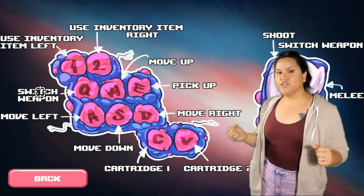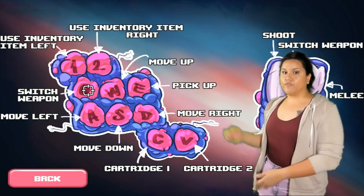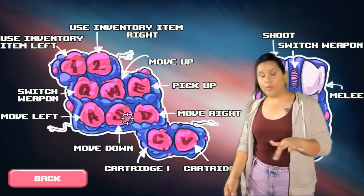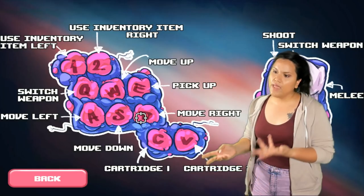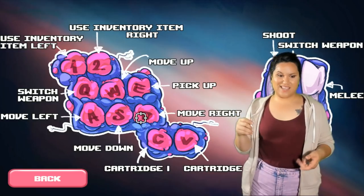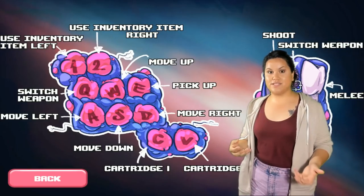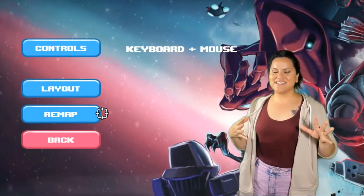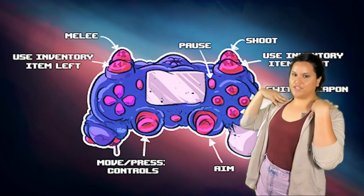To play the game, we can either use our keyboard and mouse or a controller. For the keyboard, we have our typical buttons for our commands — going up and down, shooting, changing weapons, holding our cartridges which are these type of items that we pick up along the game. With our mouse, we can shoot, switch weapons and change to our melee weapon. You can change the layout of your commands and buttons, but you can just use the controller, which is my favorite.